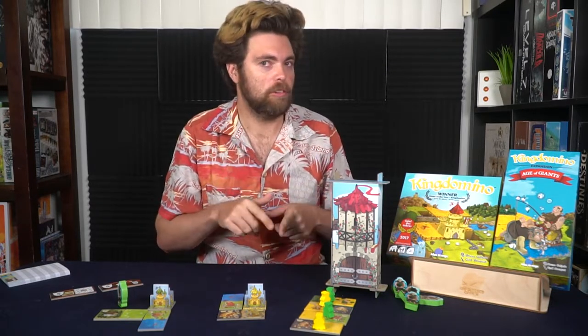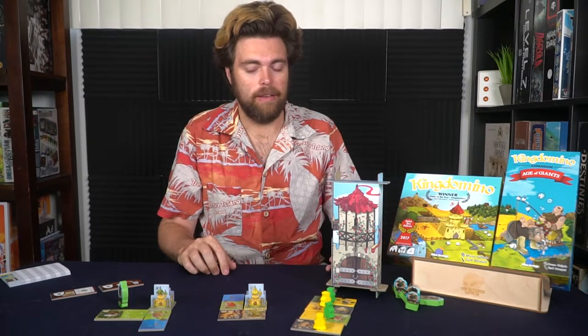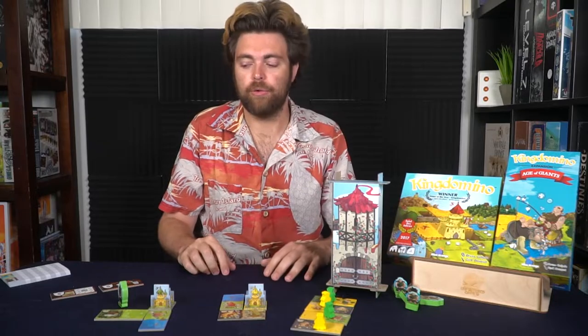For example, if a player has a two by two of four water tiles with two crowns, that's normally eight points. But if a giant is placed on one of those crowns, they only get four points at the end of the game. Giants can be pretty devastating if you're not careful.